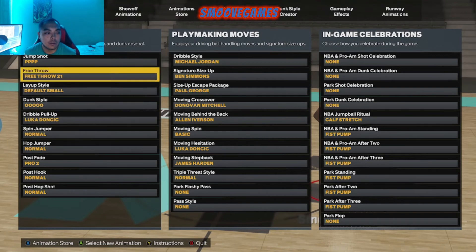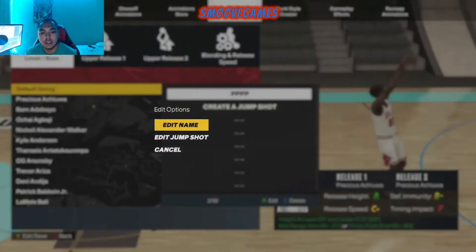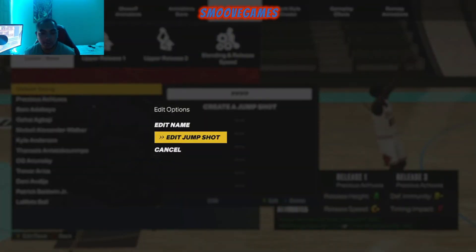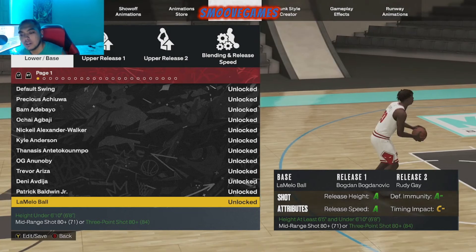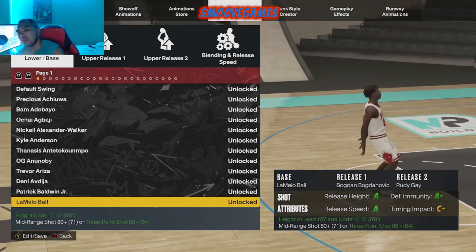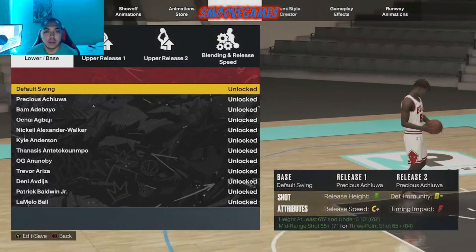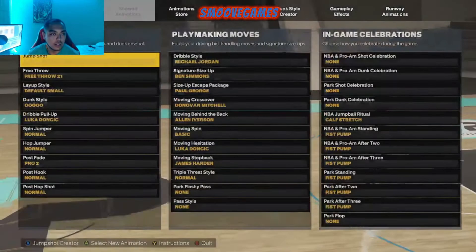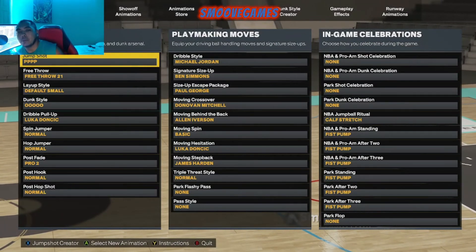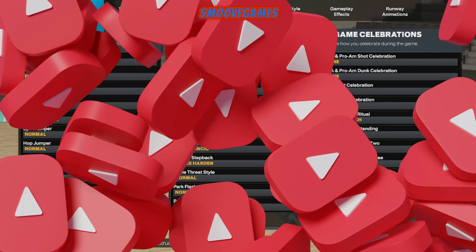Let me show you my jump shot. I just picked a random thing — don't judge my name. I got LaMelo Ball, Bo Dan, and Rudy Gay. You're gonna put that on max speed — I just put it on 50 for the split. I'm gonna put it on max speed, but for the blend I just put it on 50. And that's it, man.